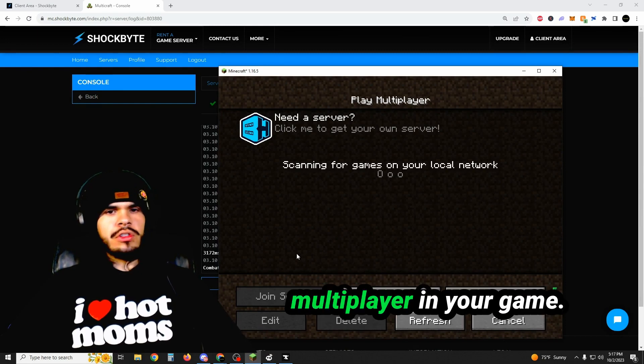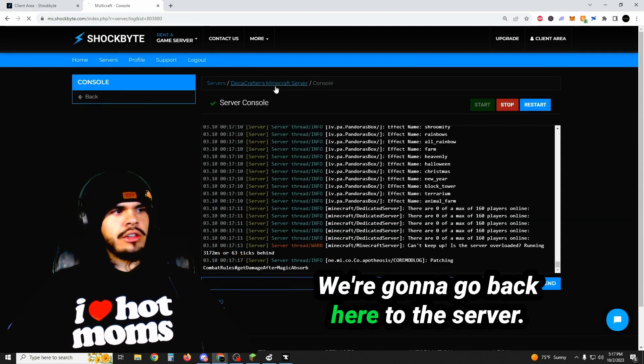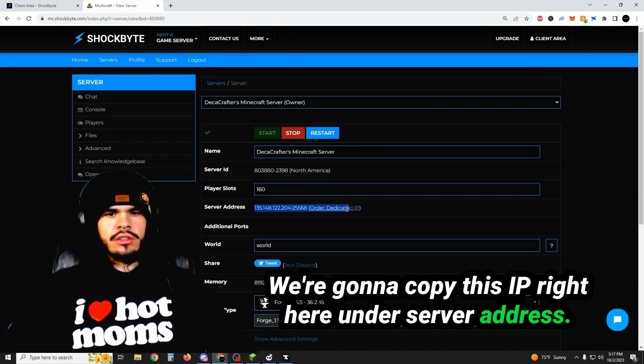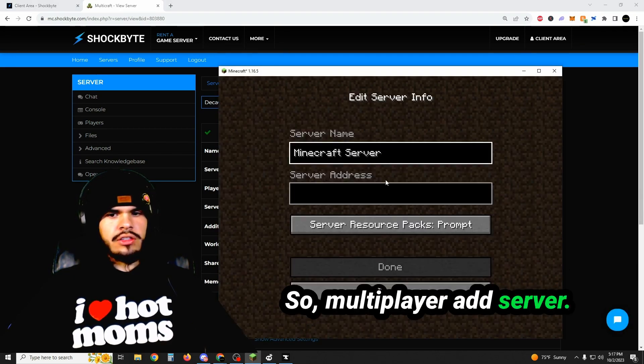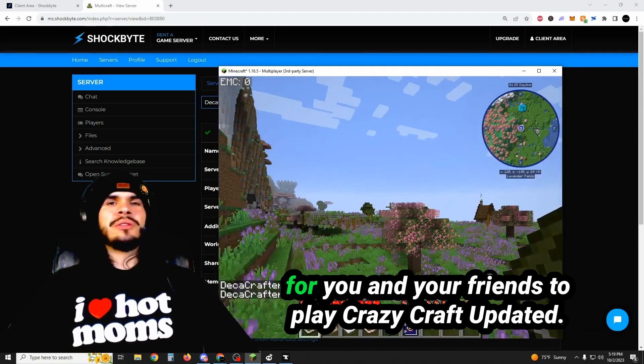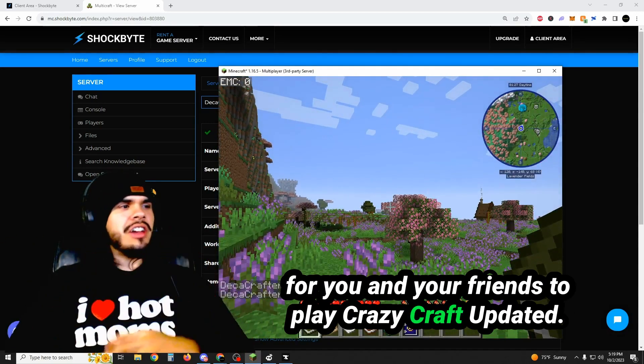So then what you want to do is go to Multiplayer in your game. We're going to go back here to the server and copy this IP right here under server address. Go to Multiplayer, add server, paste it in here. You can name it whatever you want. Hit done. And now you have a server for you and your friends to play Crazy Craft Updated.